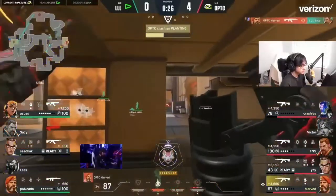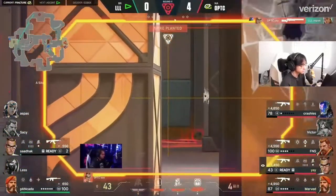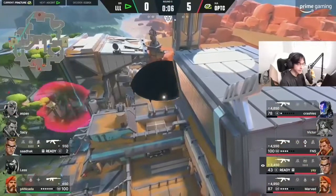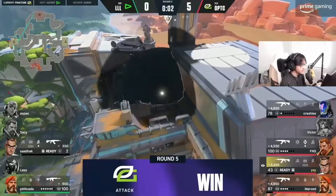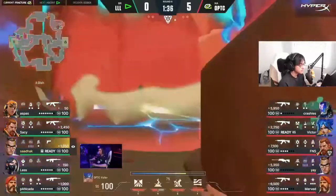Two players here, a third rotating — but already marved is going to take the head off one. Aspas needs to get something and gets absolutely nothing. The safe play drags the rotations off of a, like flashes — it kind of does what sky does on maps for these defensive side aggressive rounds. And here's an opportunity.